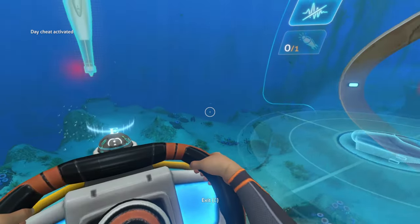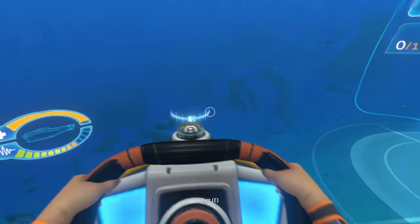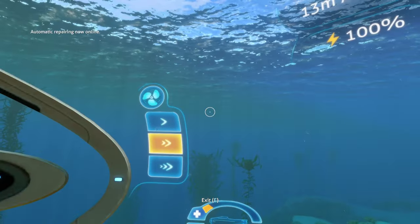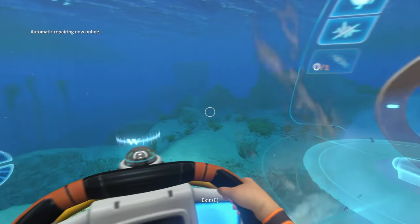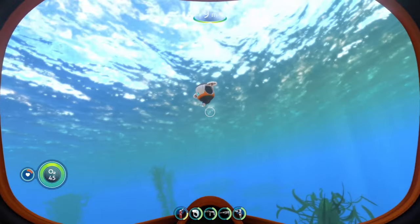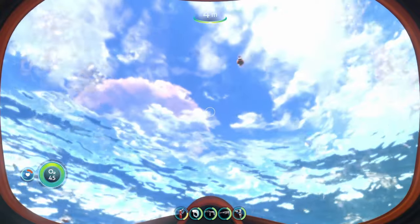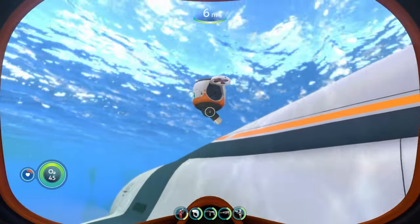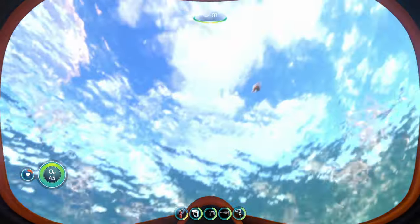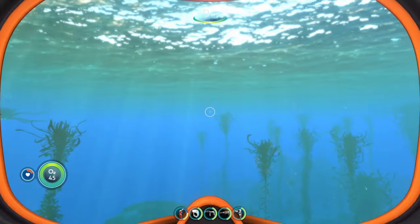When you have this mod with the Cyclops, your vehicle will not start repairing while you're driving. You actually have to get out of the pilot seat for it to start repairing. So we get out of the Cyclops and it says 'repair drone engage.' There's a little repair drone with its own animation and it's going to go over each of the little breaches on the Cyclops and repair them individually. You can be outside your vehicle as I am right now, or just stay inside and it'll automatically pop out and start repairing.